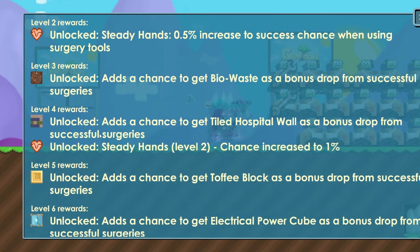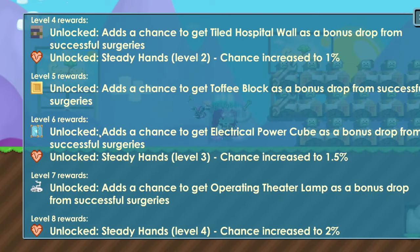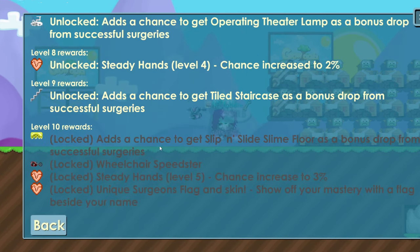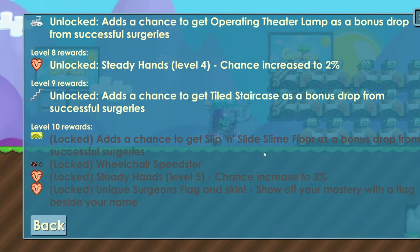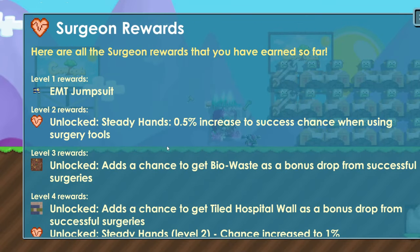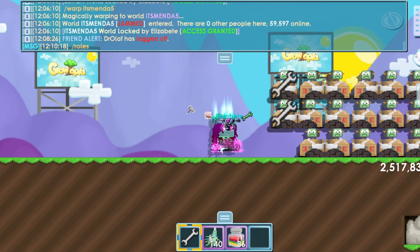If you have level 10 you will get items that are very expensive that you can sell, and you will get more world locks back from selling these items, so you have less loss from getting doctor title. At level 10 you get all these items and you get a chance to increase the success chance by 3% when using surgery tools, which is very useful.